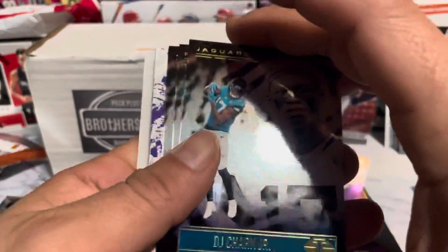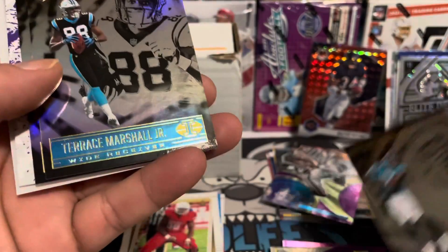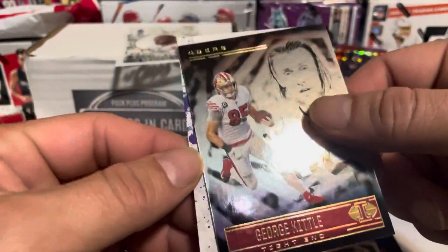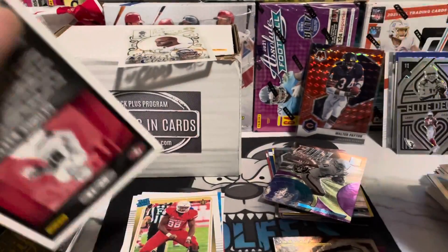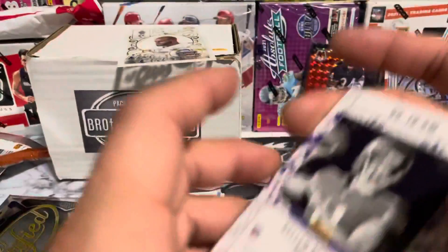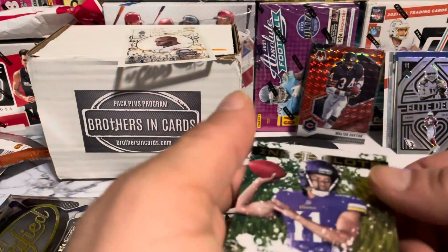Illusions — we have a DJ Chart, Terrence Marshall Jr. rookie, Dak Prescott, Dak. And this must be an autograph — yep, Kellen Mond, 91 of 99. The Ink Blots — Ink Blots Kellen Mond. We'll see how he does.